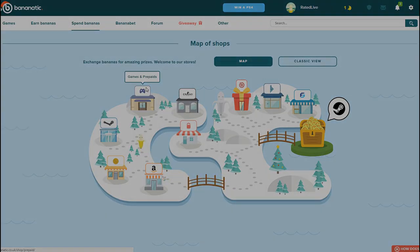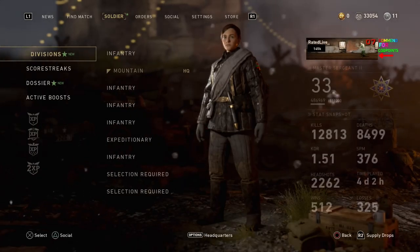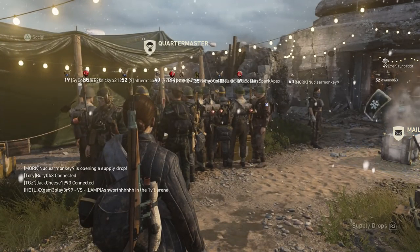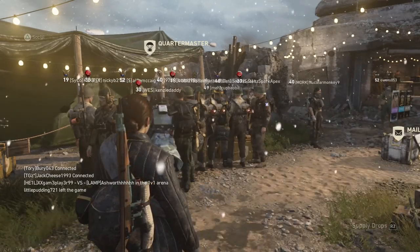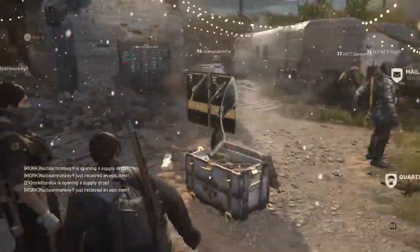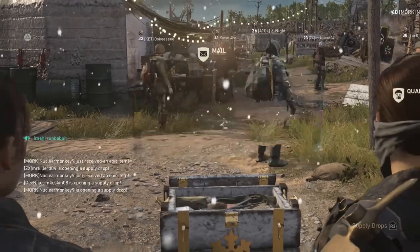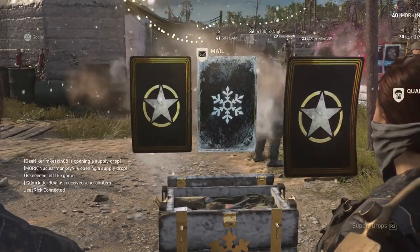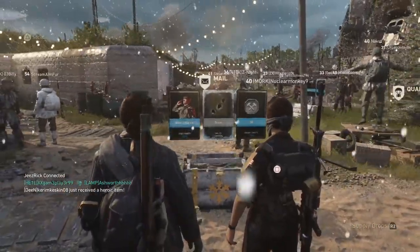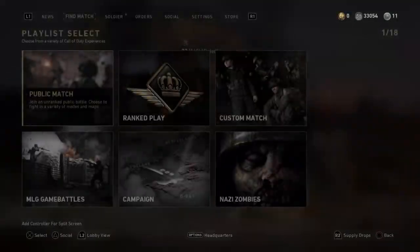Let's begin with the main topic. Right now, as you can see, I'm in the Headquarters. The Quartermaster is very busy today and it's actually swapped out with a different person — it isn't the classic Quartermaster girl we usually see. A ton of people around me are opening up the new Winter Supply Drops. This guy got extremely lucky and actually got two epic weapons in his Winter Supply Drop that he got for free, though he also bought a few supply drops as well.